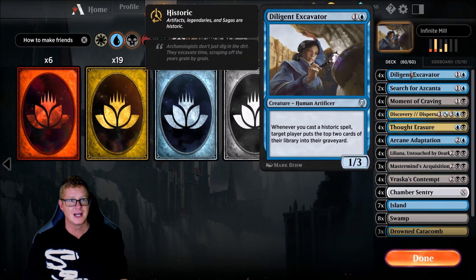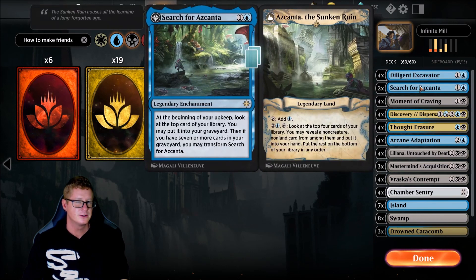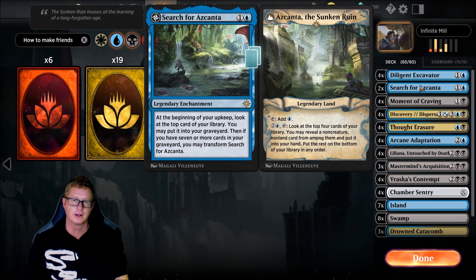We are going to run Diligent Excavator — four of these. Whenever you cast a Historic Spell, target player puts the top two cards of their library into their graveyard. This is one piece of the puzzle we shall need. Two Search for Ascanta's — you can even go as much as three. Search for Ascanta basically allows us to search for the cards we need a little more quickly.